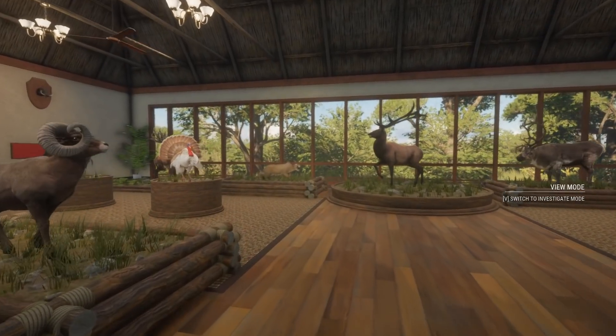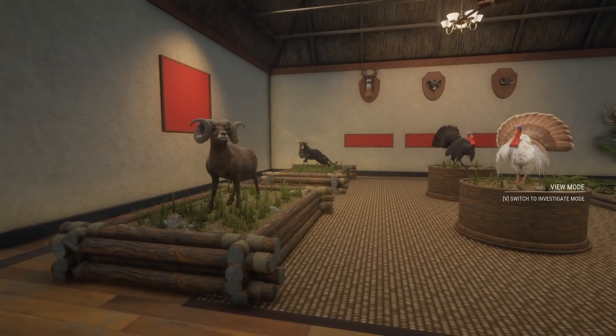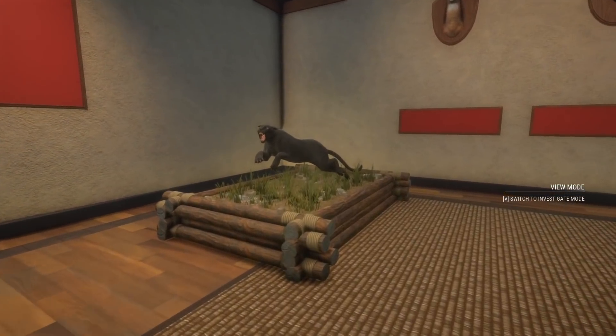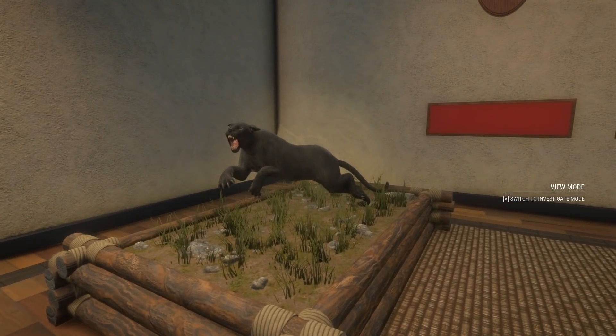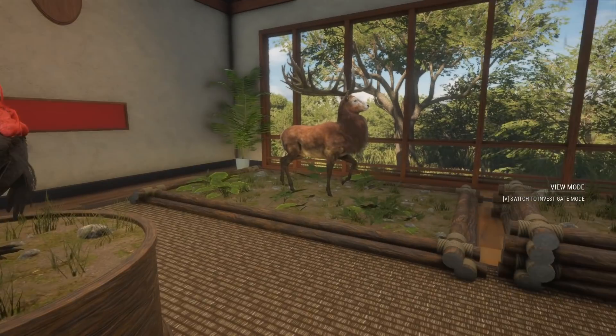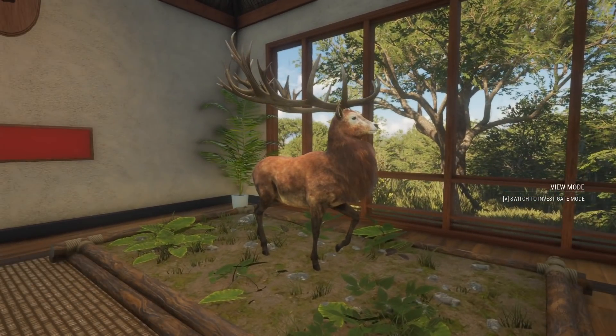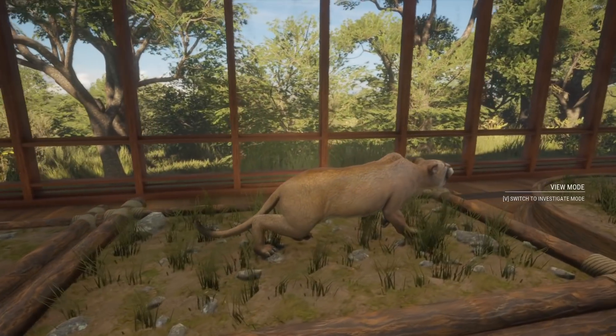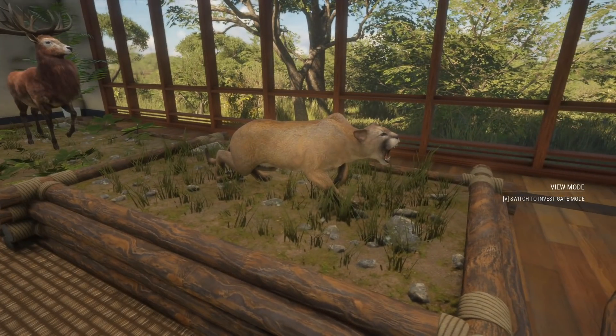Coming around this point we have a diamond whitetail, a big diamond wildebeest, and then what I'd say transforms this whole thing — a 174 scoring max weight diamond bighorn sheep. This is our huge melanistic mythical mountain lion, the biggest rare mountain lion we have at this point. Coming over here is a big melanistic gobbler, and one of our OG 255 scoring red deer stag diamonds that we got quite a while ago.